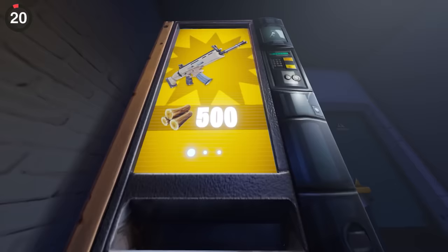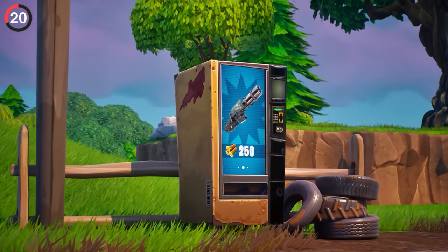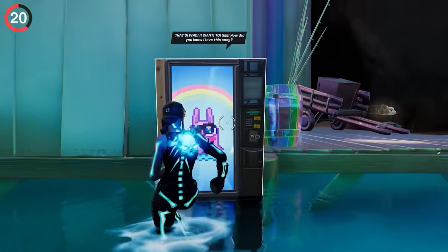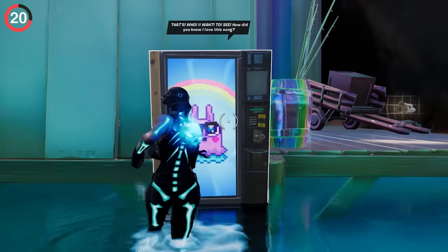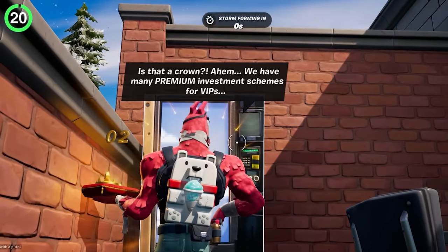The disappearance of gold also explains why vending machines cost mats again. This is how they used to be before currency was brought to Fortnite, and players are loving it. Sadly, this wasn't added without sacrifice — Lana, the adorable talking llama that would comment on her outfits or dances, is gone. She was accidentally deleted in a patch last season and we only just got her back. Guess the joy didn't last long.